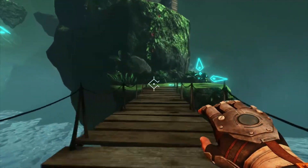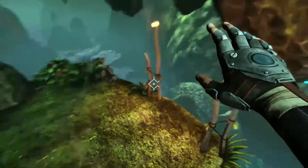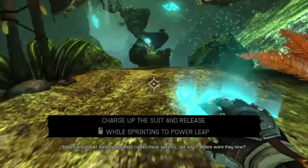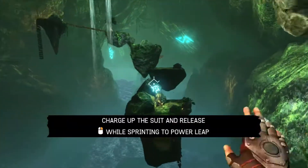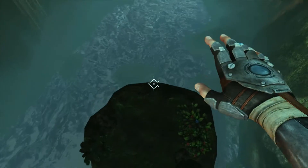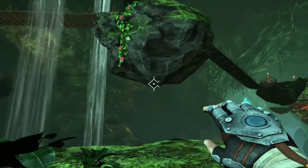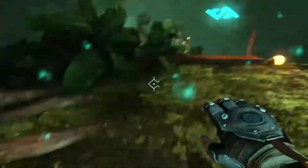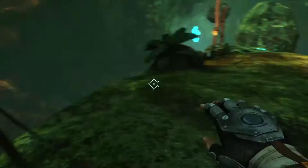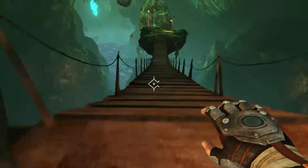Just continuing on — charge the suit and jump. I was sure that someone had been here before me; someone had built these bridges and carved these symbols, but who? Where were they now? We're just getting the basic controls here — the controls are pretty good. These things are your save points, so if I'm up here and I fall off, I'll return to the last one of those I crossed.